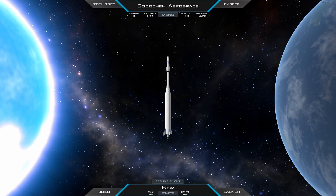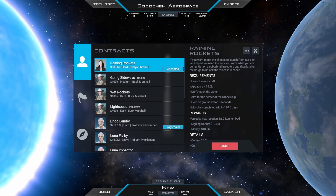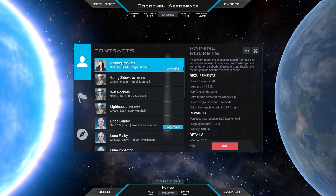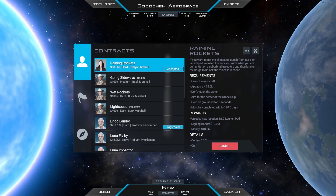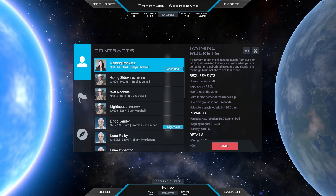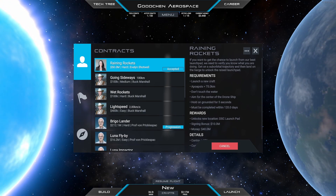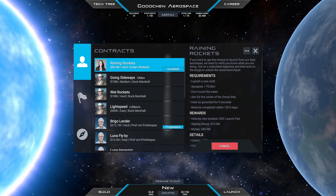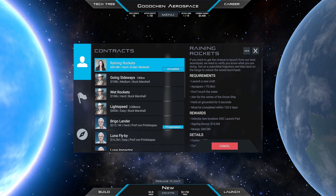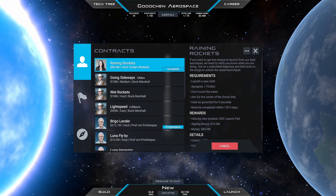Welcome to the next Juno New Origins video. The contract for this video is named Raining Rockets. It's the first contract from our new contractor Evelyn Shotwell, the director of the Drew Space Center. Basically, get a vehicle in a suborbital trajectory, meaning that at some point it has to have an apoapsis of more than 75 kilometers, then safely land on a drone ship somewhere in the ocean east of the Drew Space Center. It will unlock the Drew Space Center launch pad for us.